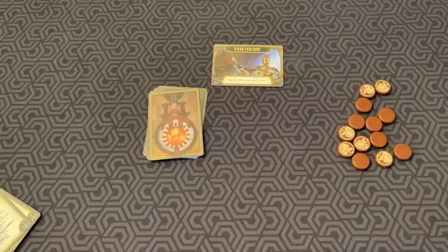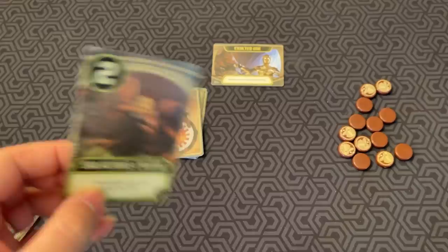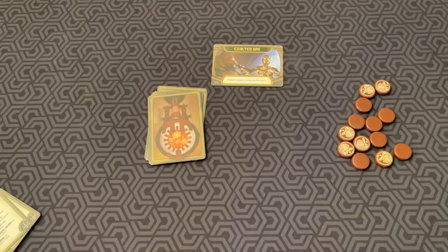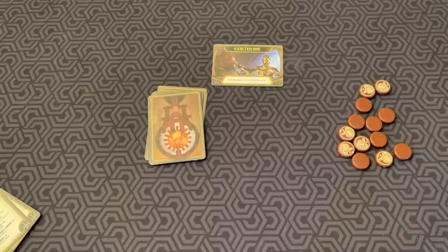I will go through the other ones later. Like in Love Letter, on your turn you draw a card, and then you play the card that you choose from your hand. In this game, there are different classes — you have the Rebels or the Palace, as pointed out by these icons here. Like in Love Letter, every card you play needs to be placed in front of you, so you can keep track of who played what.